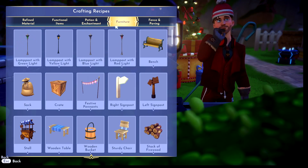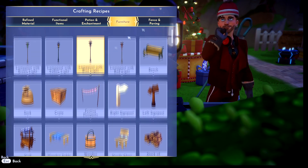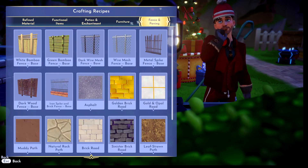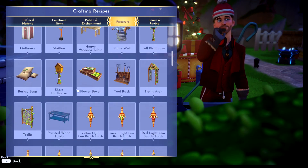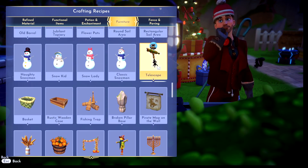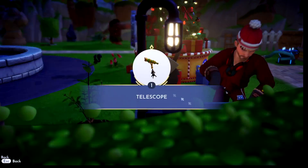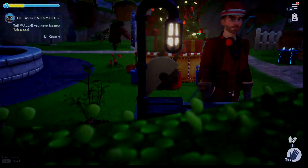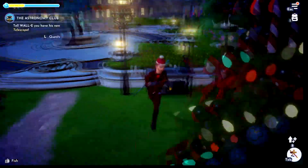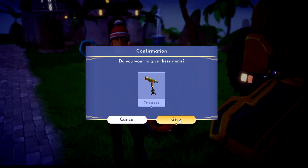Craft the telescope under functional items - furniture. Where is it? Well, there it is, all the way down there - it's in furniture. Let's go ahead and make it. Let's go talk to Wally again - hello Wally, here's your telescope.